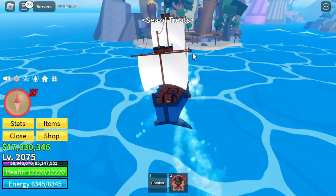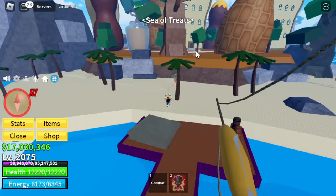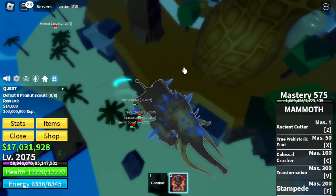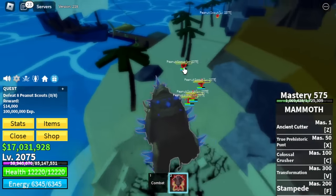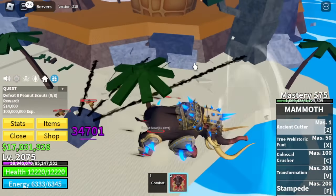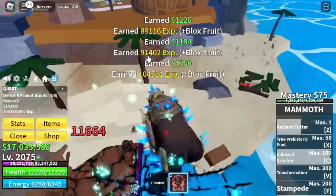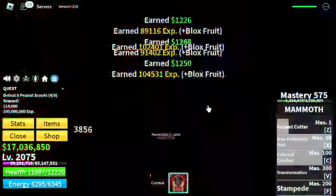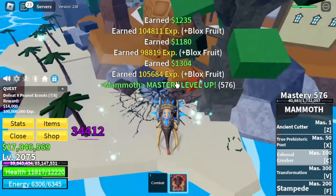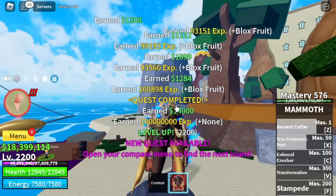At 2,075, next up: Sea of Treats. The last final best mob that you can grind is the Peanut Scouts — they spawn really fast compared to all the succeeding mobs. Those are easy to defeat, but they spawn really slow after a point, which makes your efficiency really low. You can also grind here at 2,200 — the Cookie Crafters — but again, the spawn time is really slow. Grind until 2,300.